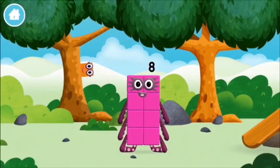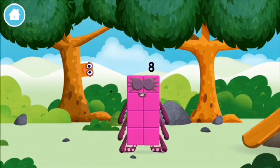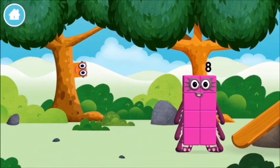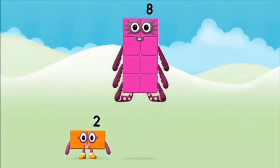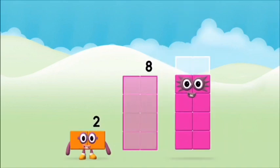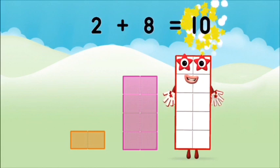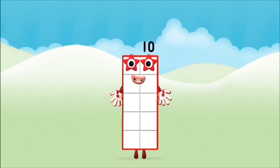Let's go! Can you help find all of the number blocks? This is great! A basketball! You've found one! I love things there are two of! Do you know which number block you'll make? Now add the number blocks together! Two plus eight equals ten! That's it! You made number block ten!